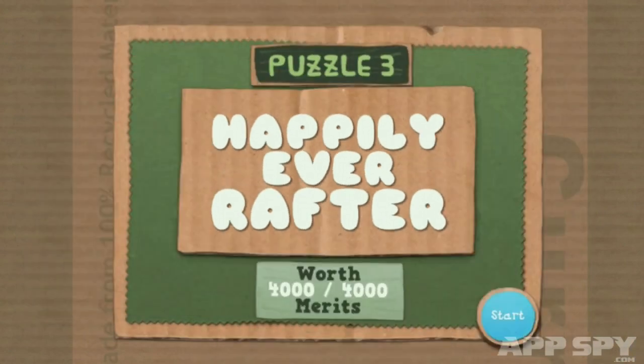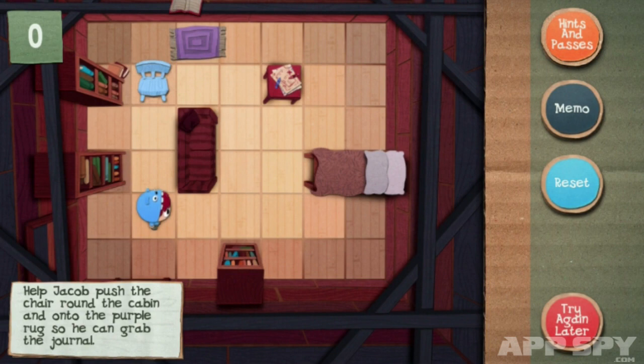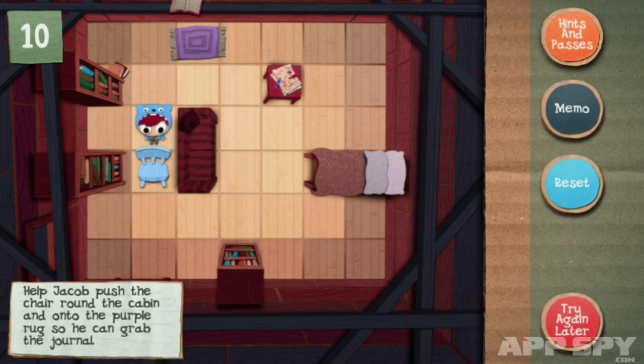So Jacob Jones has been in the cooler, which is a place to kind of chill out — you need some time out, counsellors will say. And what we need to do is get the blue chair to the purple rug, and that's fine. We tap around the screen to actually get Jacob to where we want him to be, and then we tap on the actual blue chair to move it.